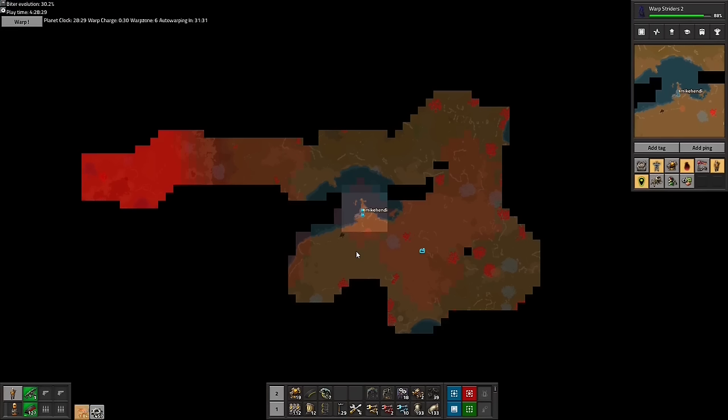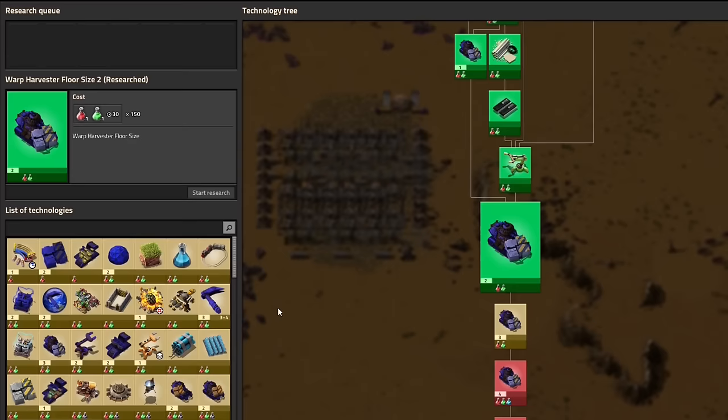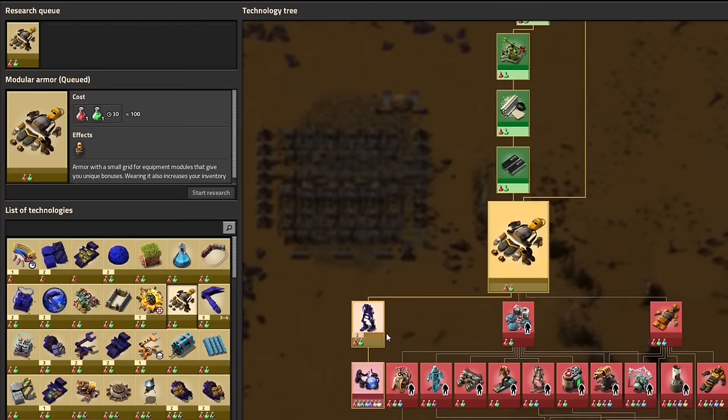Speaking of technology to unlock things, since we have been hoping to find 30 more red chips to make the modular armor, we have been researching the actual modular armor technology.